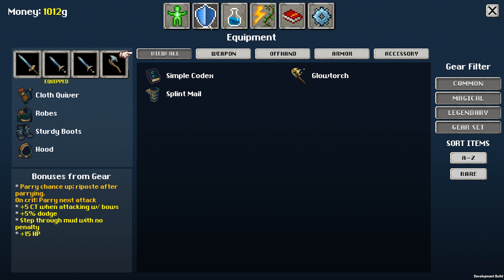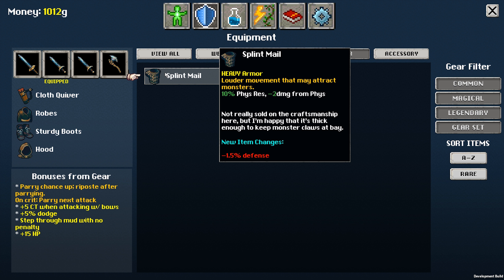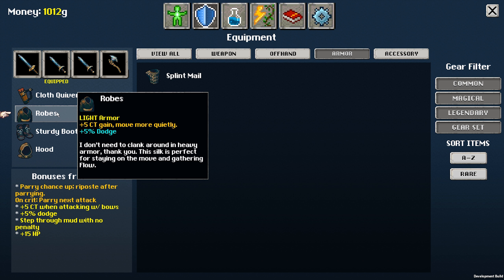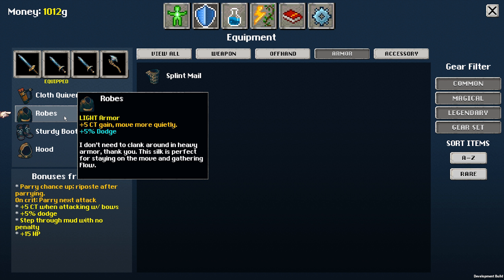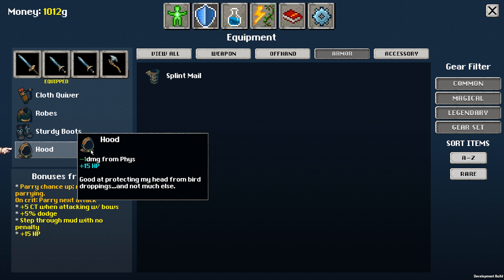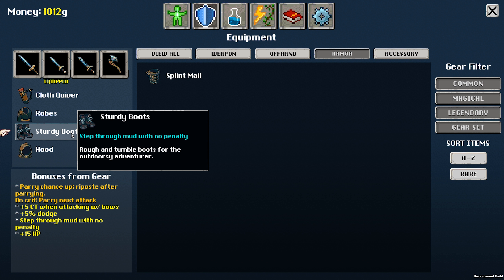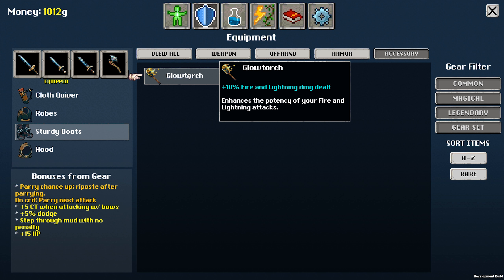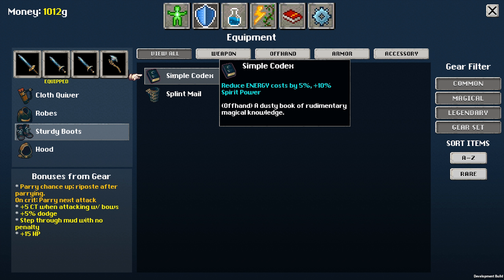Splint mail — heavy armor, 10% physical resistance, minus 2 damage from physical attacks. But for some reason the new item changes give minus 1.5% defense, minus 1 damage from physical, plus 15 health. There's also 'step through mud with no penalty' — that's why I'm not getting rooted anymore. Plus 10% fire and lightning damage dealt — not for me. And a simple codex: reduce energy costs by 5%, plus 10% defense and spirit power.